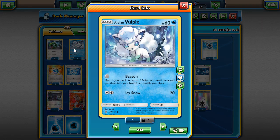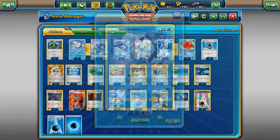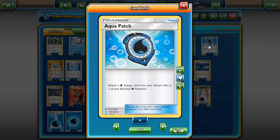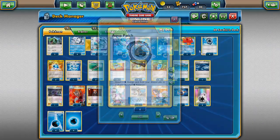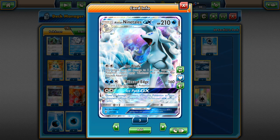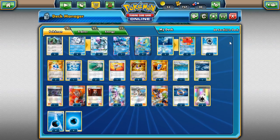Alolan Vulpix is very cool — its Beacon attack requires no energy and lets you search your deck for up to two Pokemon and put them in your hand. You can grab an Octillery and a Ninetales for next turn. For trainers, we have four Aqua Patch — another way to power up Ninetales quickly after Blizzard Edge. You can double Aqua Patch a benched Ninetales, retreat for free with Manaphy, and knock something out.